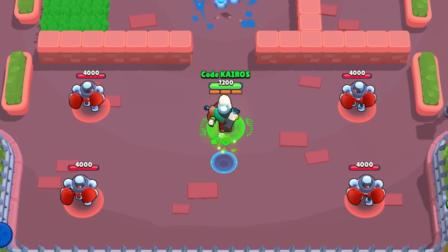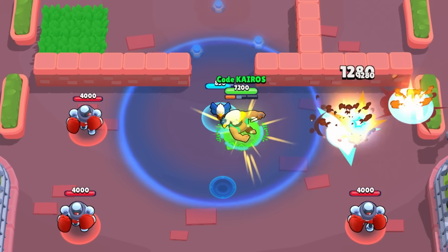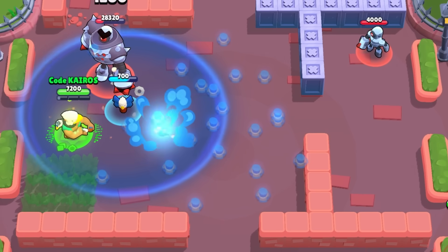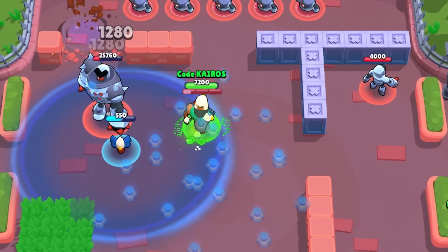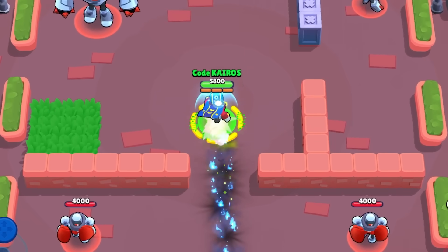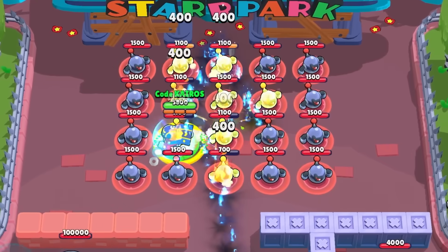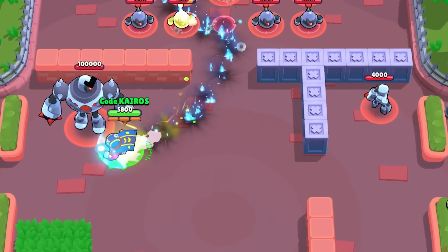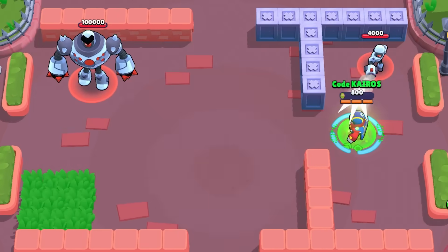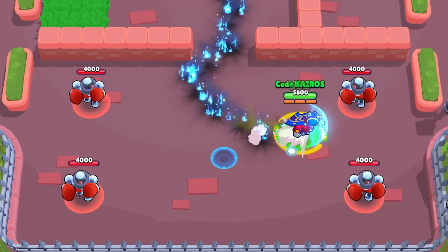Bo's mutation has two parts: his super charge rate is increased so he can use his super more frequently, and he can hide unlimited traps on the map, making the whole map incredibly dangerous. For Stu's mutation, his super is always charged — he has unlimited super and can dash whenever he wants, giving him insane movement. While using his gas to heal star power, he'll also heal with every single dash, making him potentially impossible to kill.